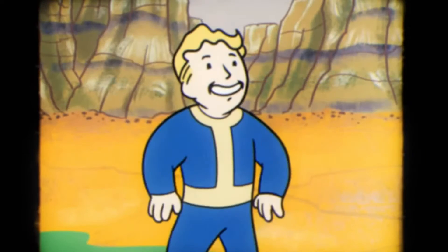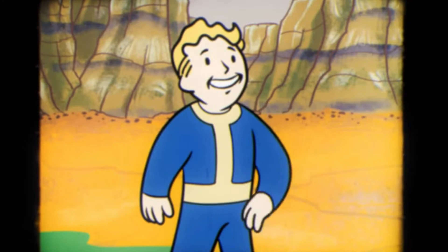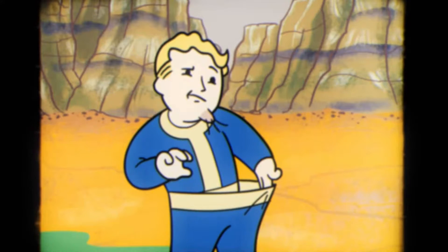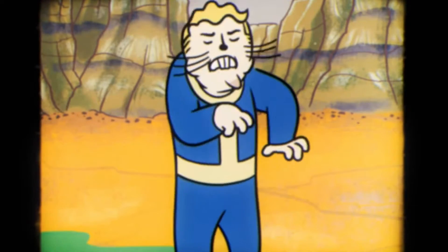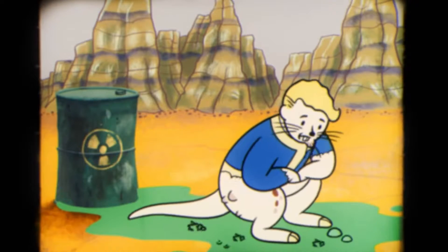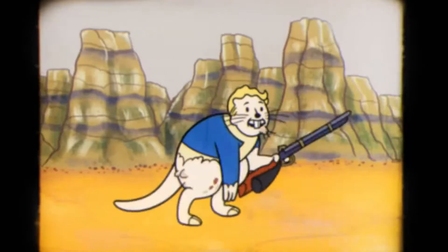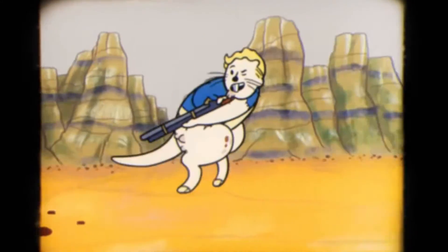Perceptive Bobble — you hear directional audio when in range of a bobblehead. I think that's really cool — you'll know when a bobblehead or magazine is nearby and you can go get it. Refractor — rank one: gain +5 energy resistance; ranks two through four are unfortunately unknown. That covers the Perception perk cards.